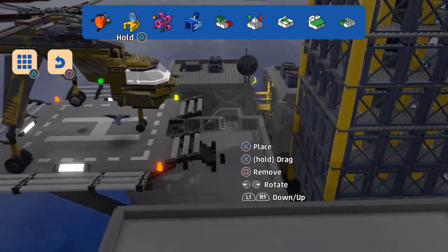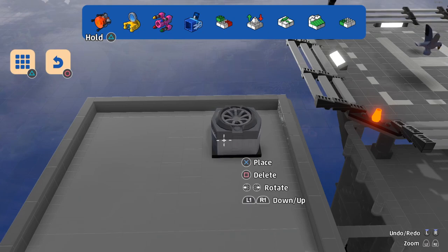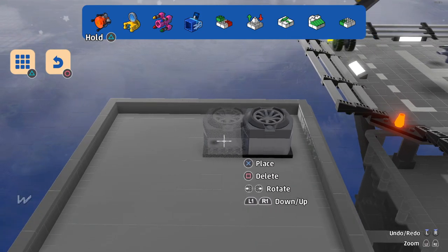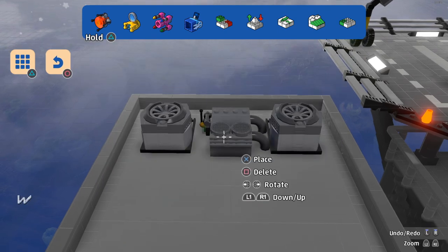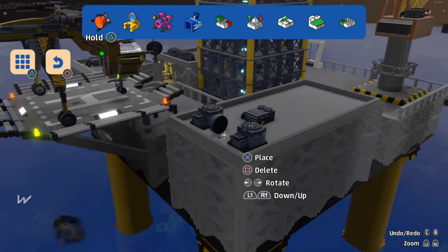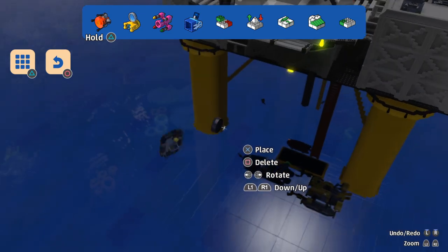That was pretty straightforward. I feel like we should probably put something on the roof — maybe some aircon things and stuff. Let's have a go. Put that there, I suppose. Put that there and put one of these things on as well. Anything else we need?